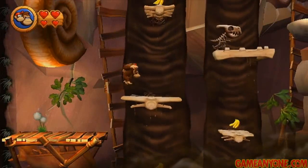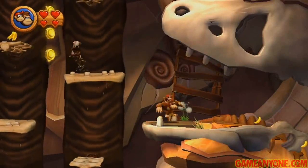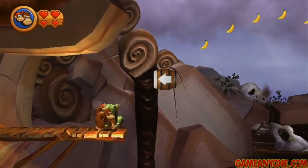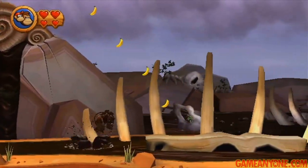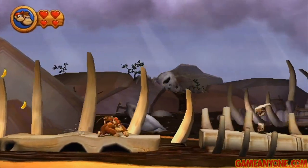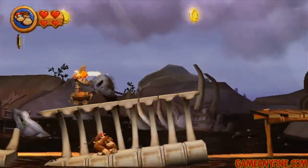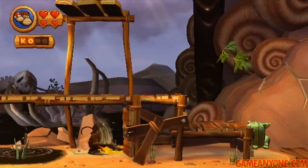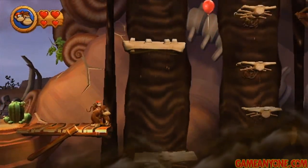Now here we just need to jump back and forth and scale these two tar falls. Once you get here, you can just jump off. There are some coins up there if you want them, but you don't need to because this is where we have to go anyway. Once we get here, we'll be taken to this little outdoor section. Drop down to the left and pound this to get puzzle piece number two. Now we're going to have to jump in the tar, which will completely cover you, make you move really slow and jump really low. Ground pound when you're out of it to get it off.